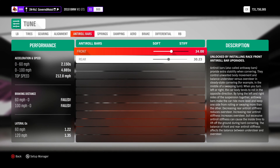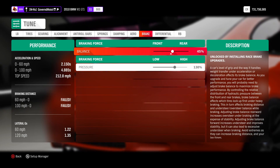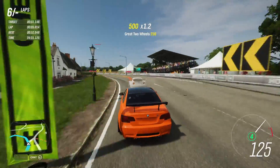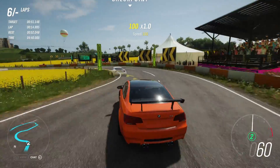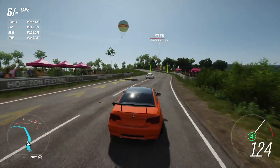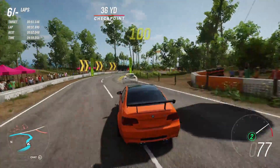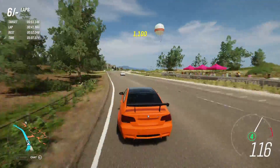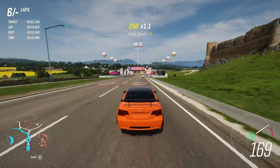All these cars have pretty much the same tire and alignment setup because that's the sweet spot, and like I said these are quick tunes - you can squeeze out more on the alignment and tires. As you can see this car is keeping up pretty well with the Alpha. I actually love this car. I tend to stay with the same car until it fails me multiple times, but once the TBR fails me I'll probably switch to this one.